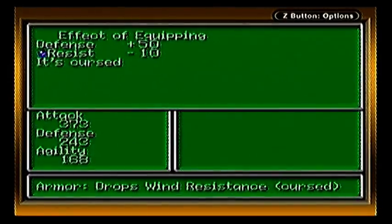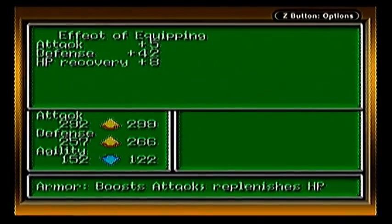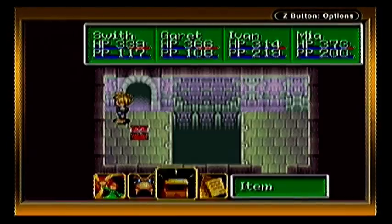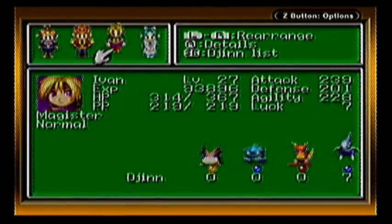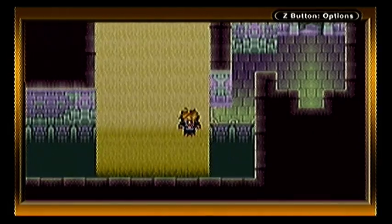How much stats does that give anyway? 50? Well, that's 10. And this is 42, 5, 8. Do we really need that, actually? Or maybe if Garrett picks up some speed. He needs it for now. Okay. Let's just get out of here.